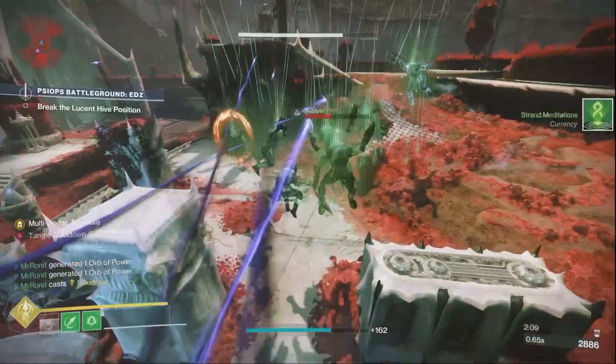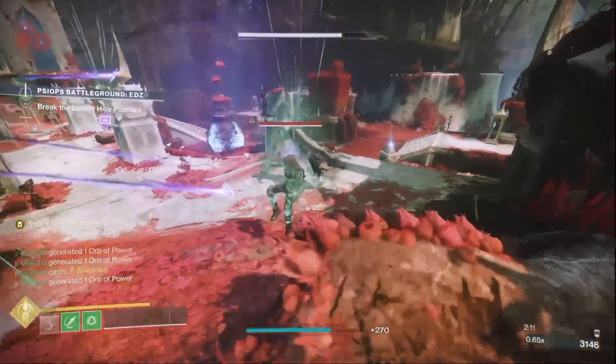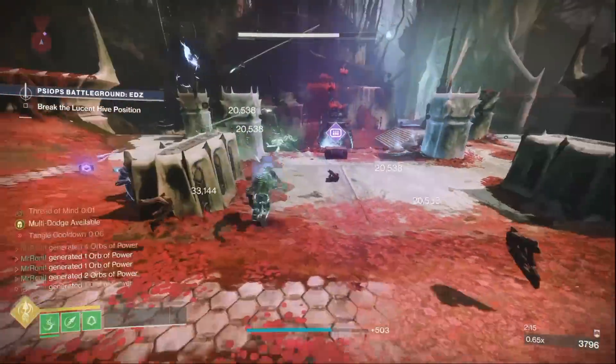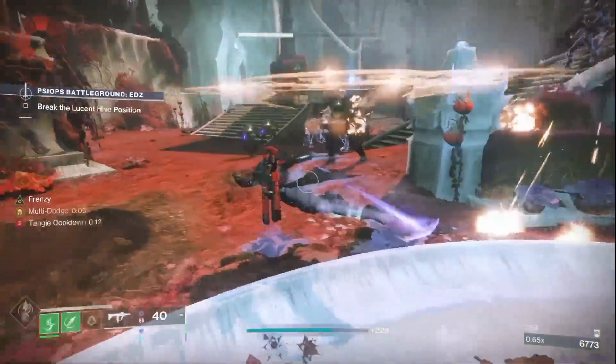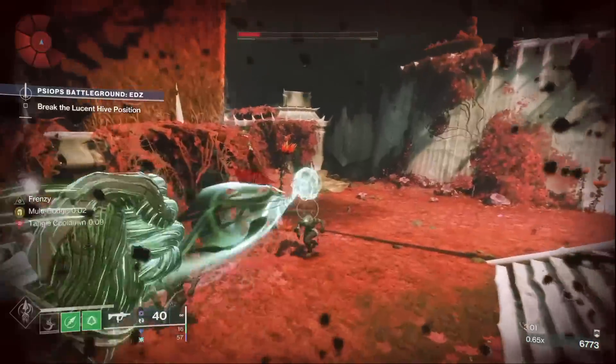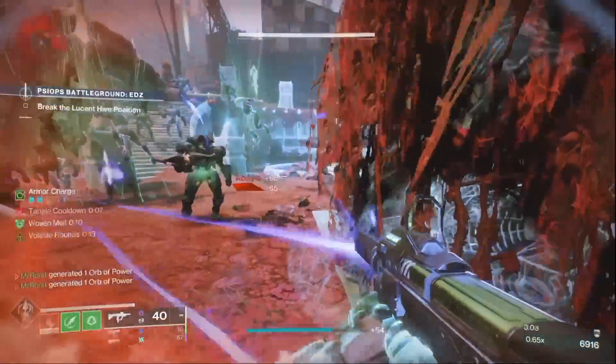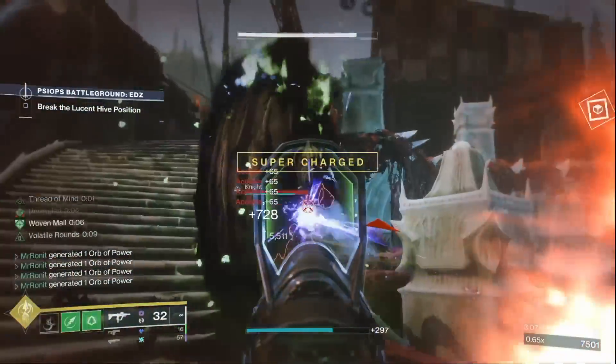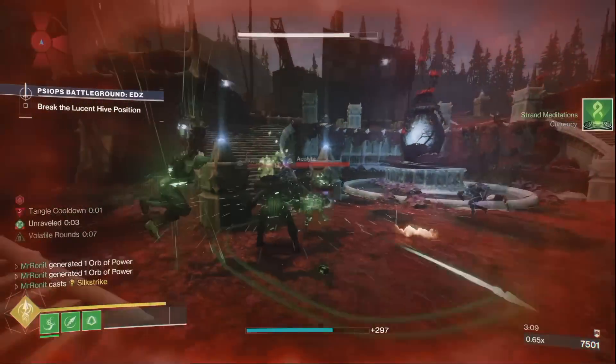Not only will those orbs further fuel our super energy, but we also use them to gain 60% damage resist through our fragment Thread of Warding, which grants us Woven Mail whenever we pick up an orb of power. These two orbs of power also let us become armor charged and start health regeneration thanks to our armor mods, which I'll discuss later in the video.